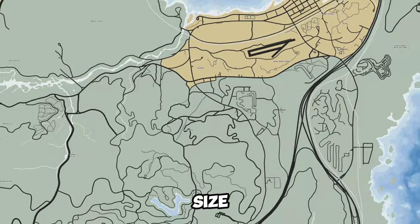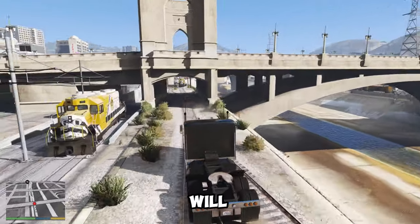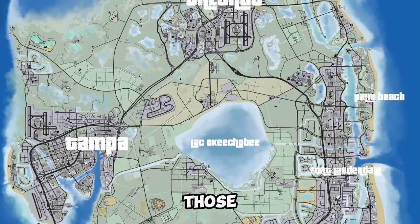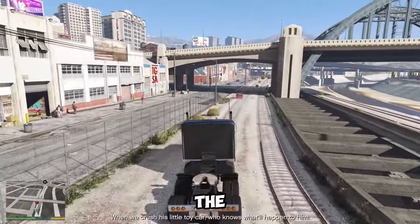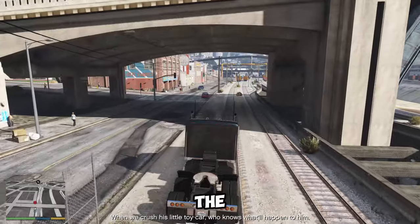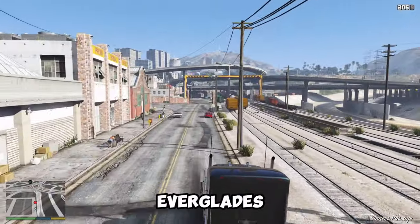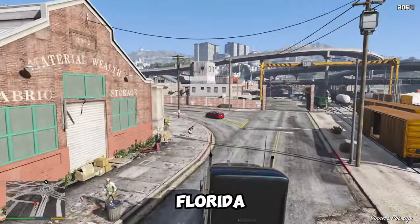The map is said to be about twice the size of the GTA 5 map, and will feature three main cities, plus four sub-cities and smaller locations surrounding those areas, with a large lake in the middle of the map called Lake Leonida. The map will also include a swampy area called Grass Rivers, similar to the Everglades, and the GTA equivalent of the Florida Keys.